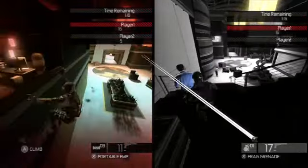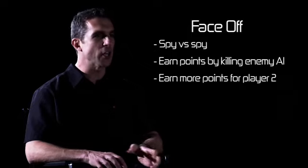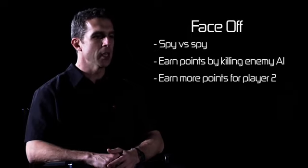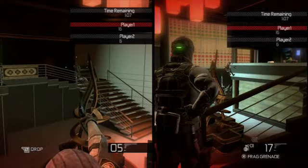We also want to make sure that players have a chance to pit those skills against one another. So we've introduced an adversarial mode — Spy vs. Spy — we call it Face Off. The concept is that these two agents are stalking each other in the shadows, and in order to add a certain element of strategy and make things more complicated, there's also an enemy AI element.